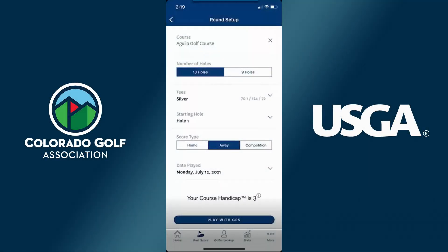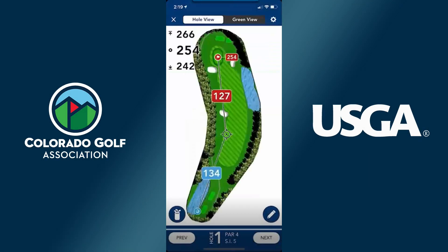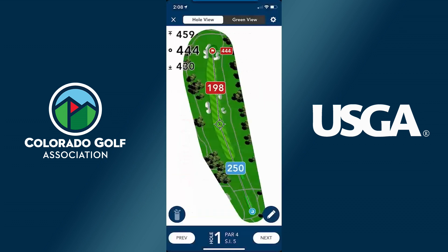I'm logged in now as a user with enhanced GPS. You'll see I didn't get the upgrade prompt, I didn't get the trial prompt, I have access to all the features here. So here's where I could demonstrate some of the enhanced features that we're offering. You'll see up top we're getting the distance to the front and the back of the green as well as the center of the green.